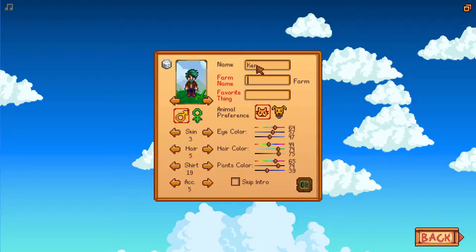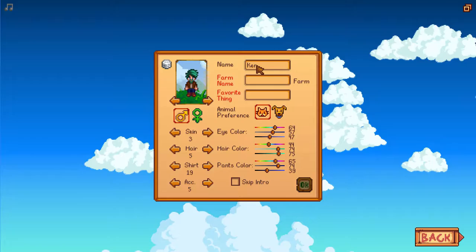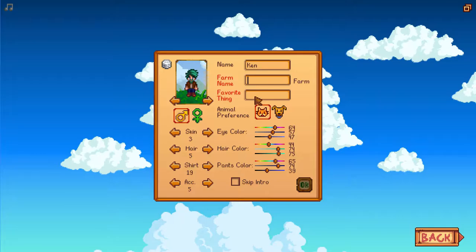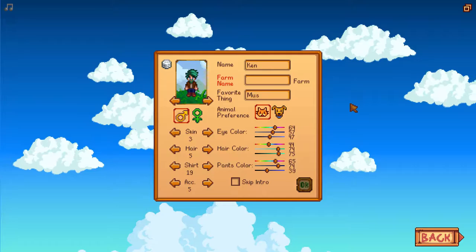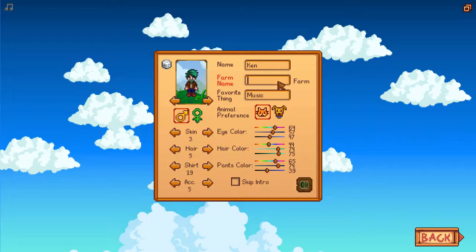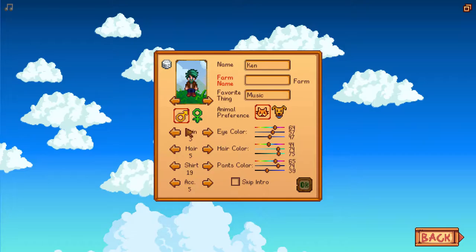I'd like something alliterative, something beginning with F. Like Fragrant Farm, or Fun Time Farm, or Falafel Farm. Good old ponder. What about our favourite thing? Maybe we'll come back to the farm in a second. My favourite thing is music. There we go — that's quite vague, but I like that. Farm name — gosh, this is a more difficult decision than I'd anticipated.